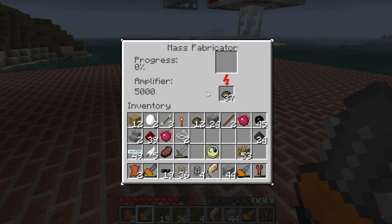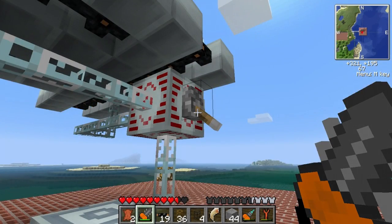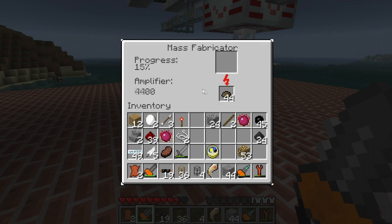And right here is our mass fabricator. I think it takes just about a half stack of scrap to make this go great. As you can see, it's got an amplifier. And all I do is flip this switch and it starts to generate. As you can see, it sucks this stuff off really, really quick. And this progress is going crazy high, which is great. This is what I was looking for.